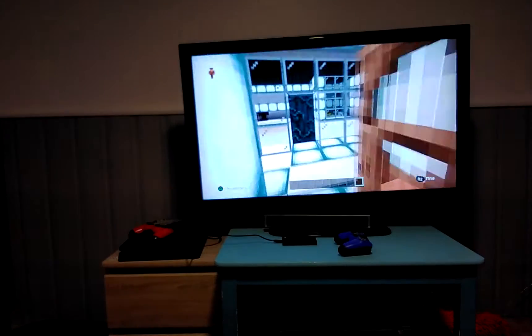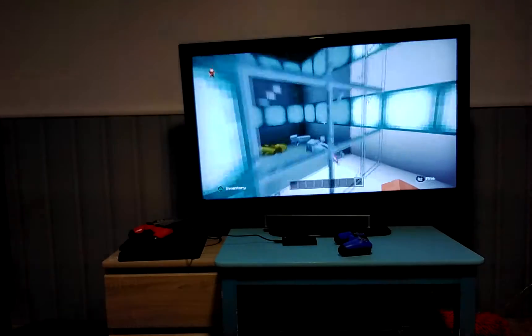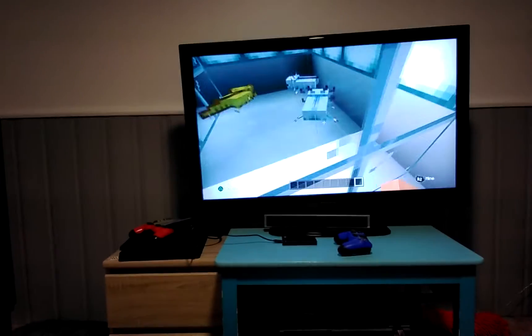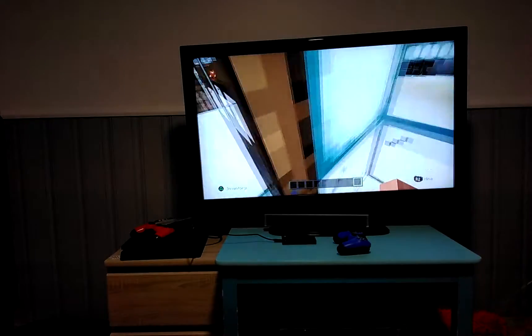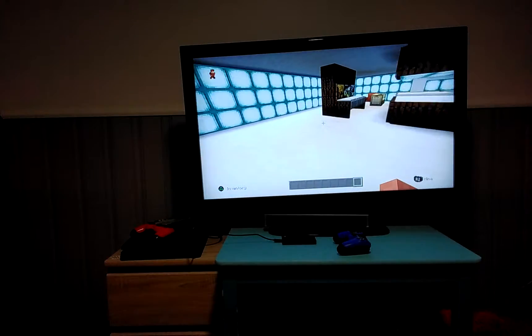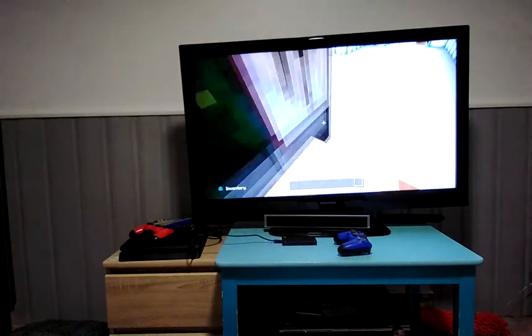And then if we go over here, this is my friend Carter's. He's not on right now — it's just me and Kian. And so these are his pet axolotls. And then if we go through here, this is a hangout room. And I made most of this. So if you go through here, there's a secret area.